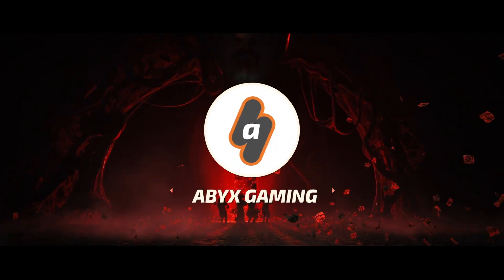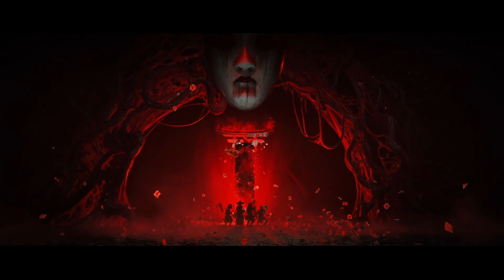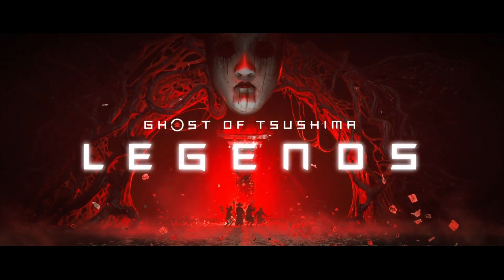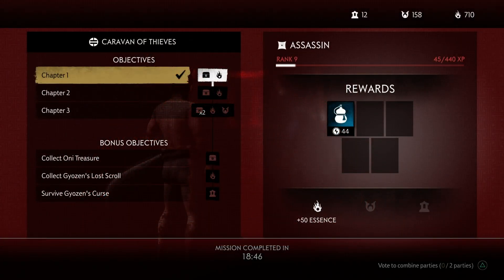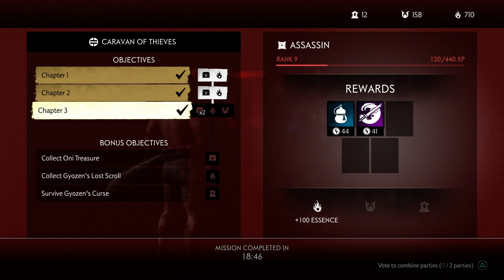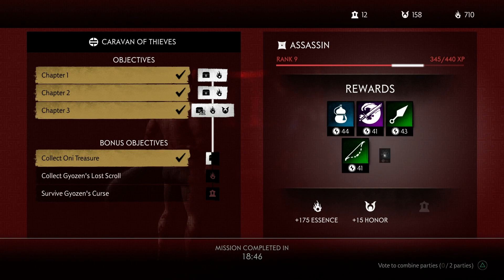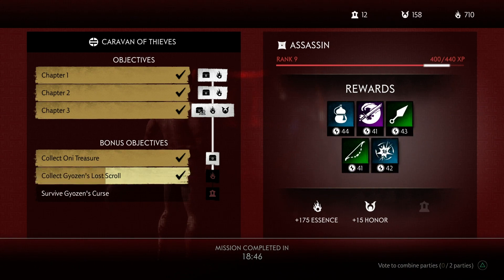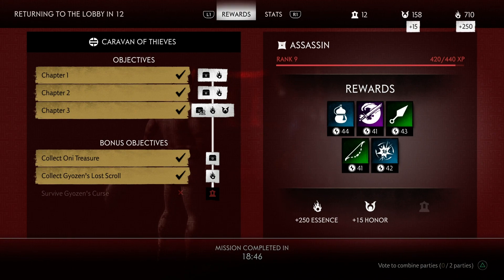Hey everyone, this is Angel from Abix Gaming with a brand new video for Ghost of Tsushima Legends. In this video I am going to talk to you about a couple of simple bonus challenges that you can complete while doing any silver tier story mission that will give you some good rewards like gear or a good chunk of essence. These are the Oni Treasure and Gyousen's Hidden Scroll.